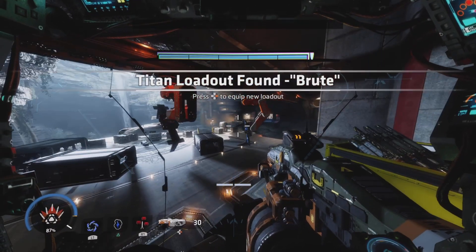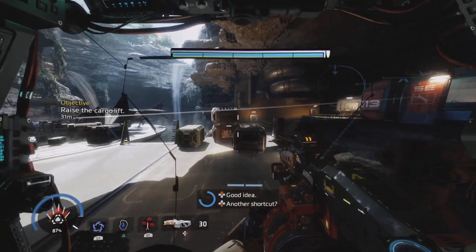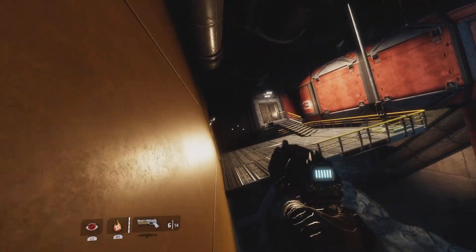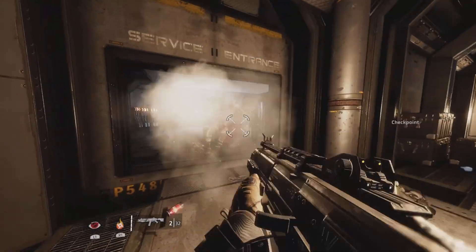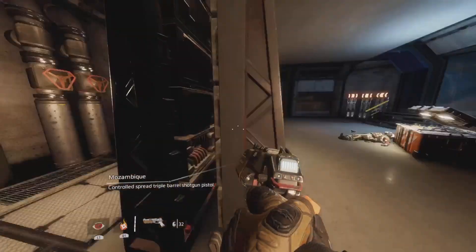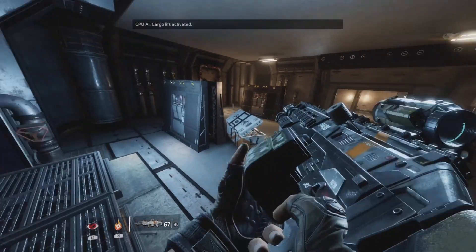Pilot, this loading dock's cargo lift offers a shortcut through the facility. Check your HUD for the control panel. Yeah, over there. Clearly. Good idea. I'll have to take a little detour here. Clear? Alright. Any other weapons in here? Spitfire's better than nothing, I'll take it. Cargo lift, active.